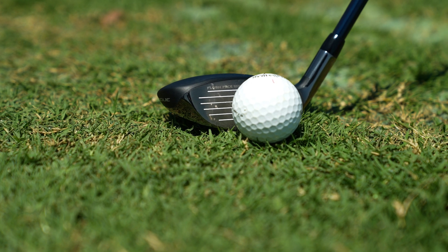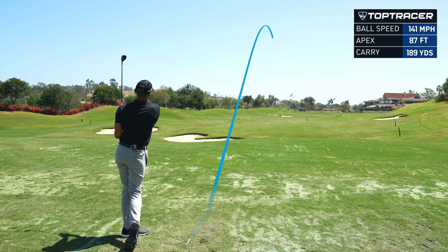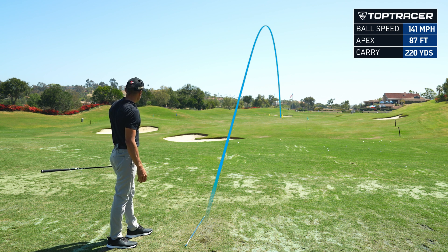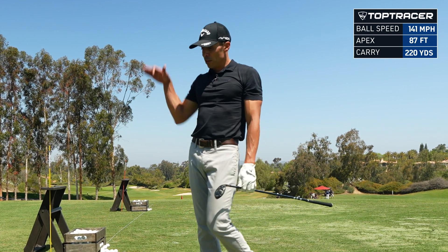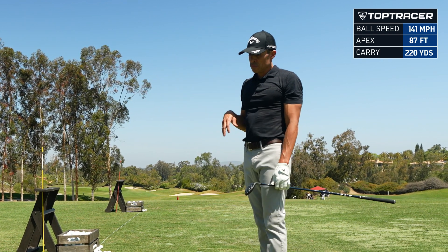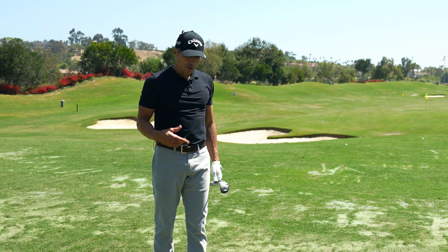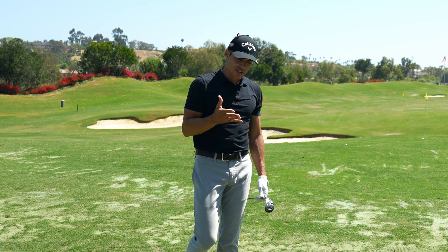So let's hit one more. Right on the money again — this one kind of faded a little bit. Thank God. 220 carry at 3,980 spin, came in a little flatter at 87 feet. So this thing launches — flies a little lower with more spin, which we love. A little bit more control, and the descent angle is good.